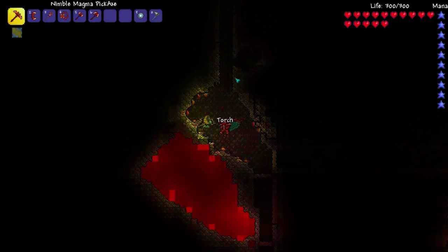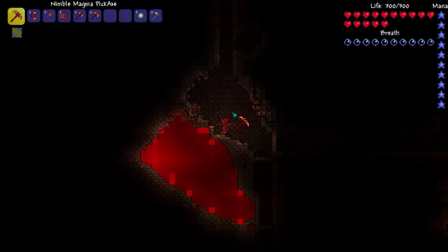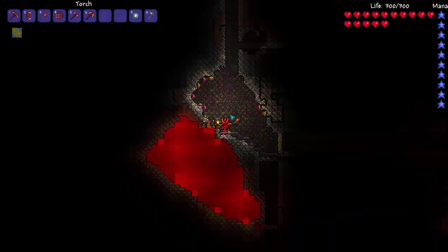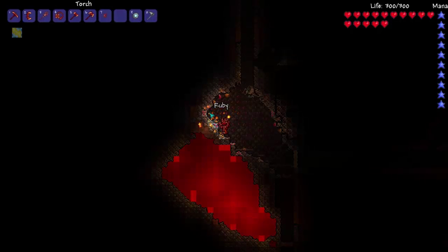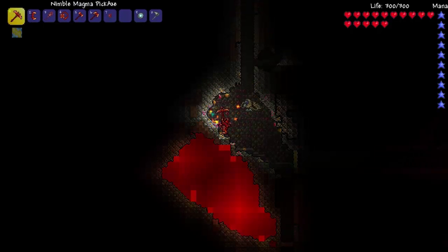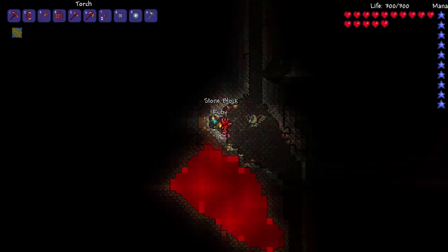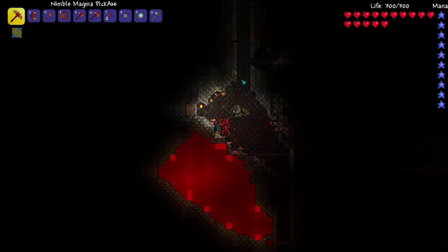I'm slurring my words here. These torches are coming down like you would not believe. The obsidian armor is special, I could say. What's happening? Why is it coming down so slowly? Okay, let me get a nice little thing here for you.